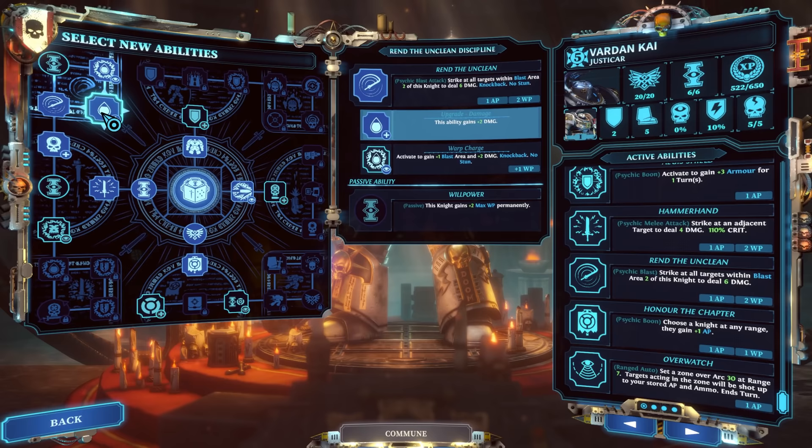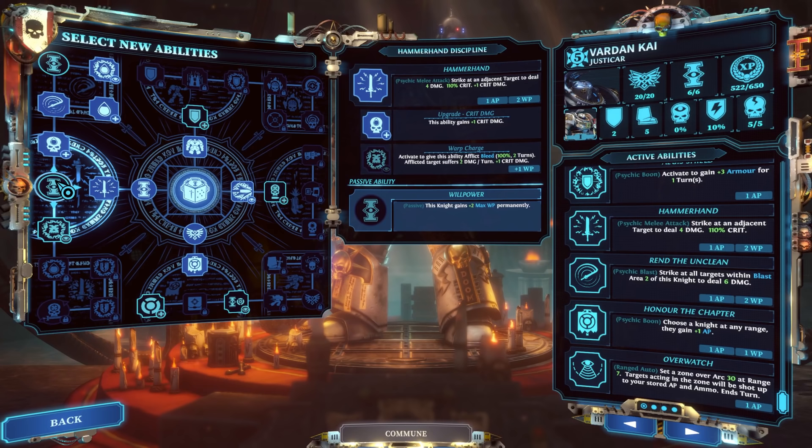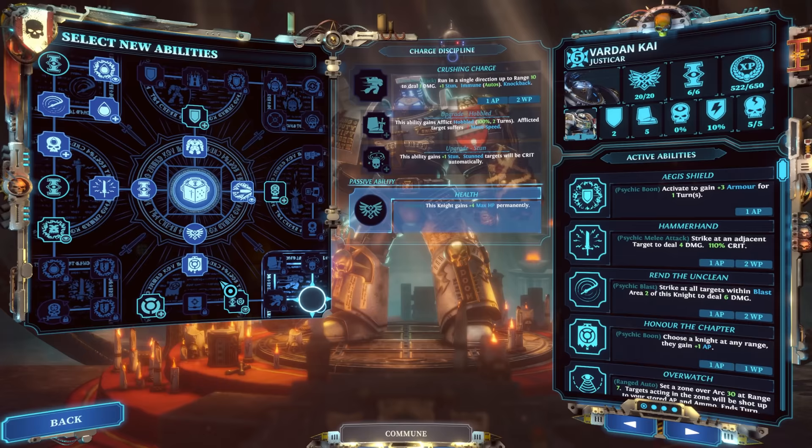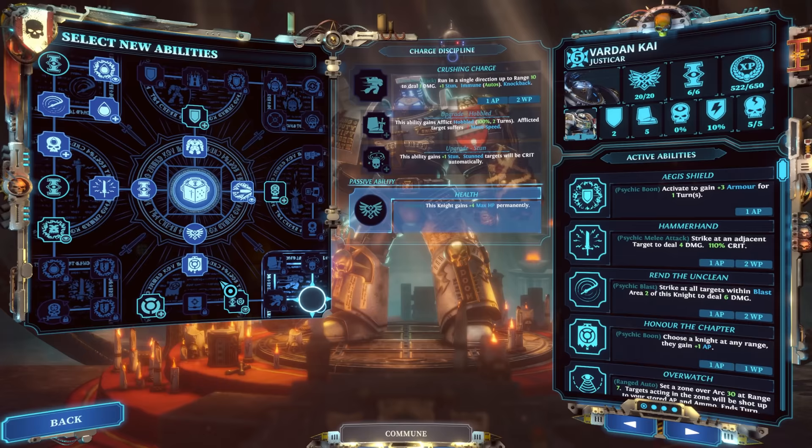One thing to note with all these classes: there will be times you can pick up max willpower increase passive abilities. Gauge this based on the number of abilities you're going to use on this character. This guy has three big willpower abilities, so I'm definitely going to pick up one of those willpower passives in addition to any armor that increases his willpower. Maybe you have a Purgator who doesn't use many abilities — you might be able to curtail back spending that ability point on willpower.